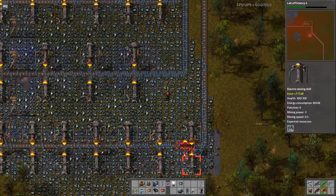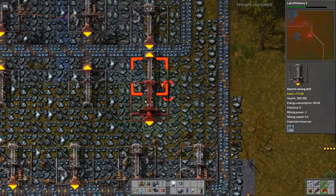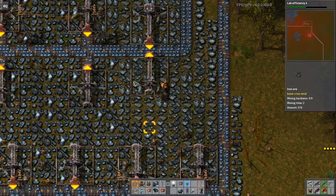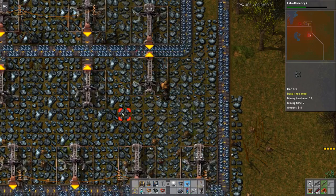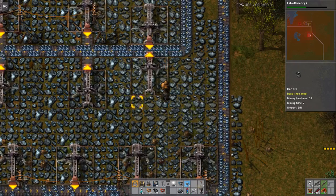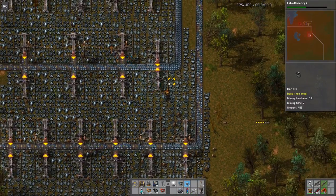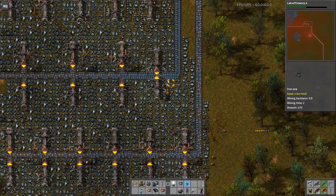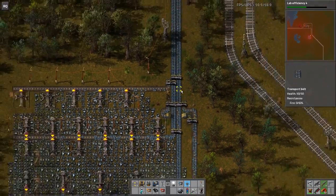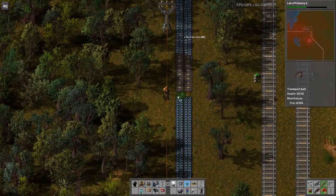Maybe I can get a couple small ones straight on the belt. It doesn't matter, as long as they work. That's powered, it's just not finding a slot. Let's quickly do one of these. That's two pretty much fully compressed belts — as compressed as they're going to be anyway — running to a train station.